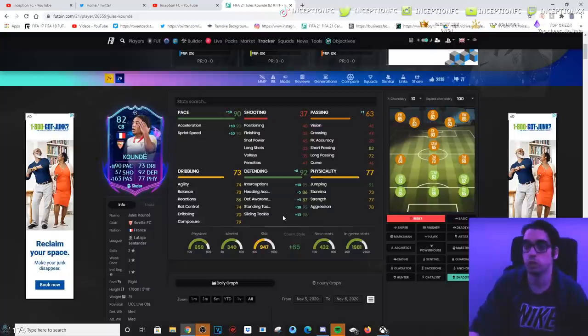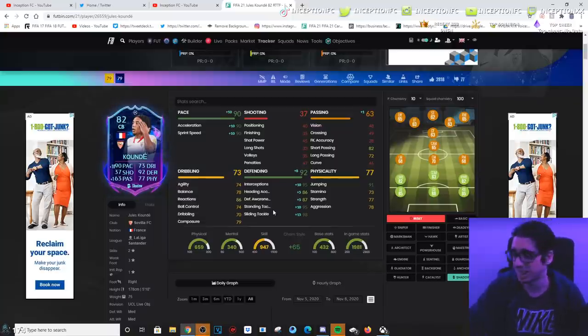And all the boosts that you could potentially get with this card on the Shadow, you do actually get. He gets 95 standing tackles, sliding tackles at 98, interceptions at 95 with defensive awareness at an 87, while having okay physical characteristics.